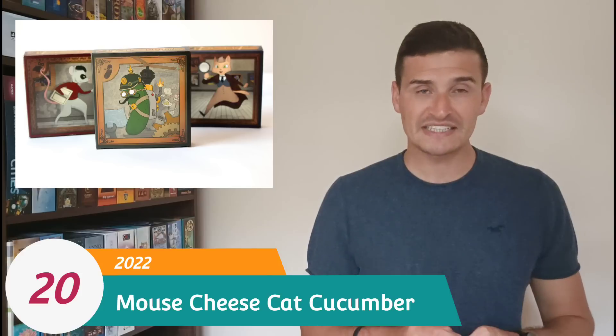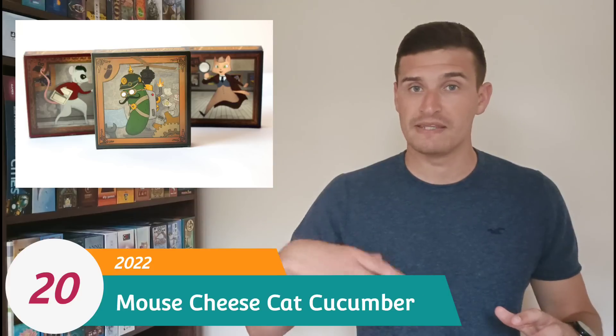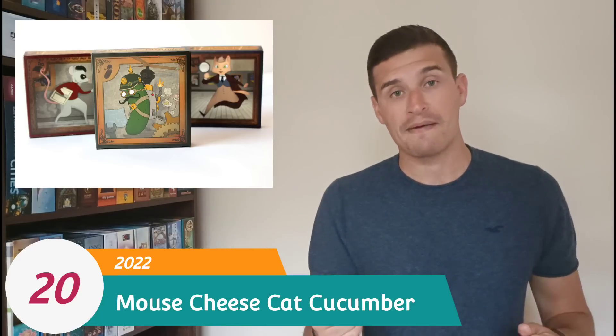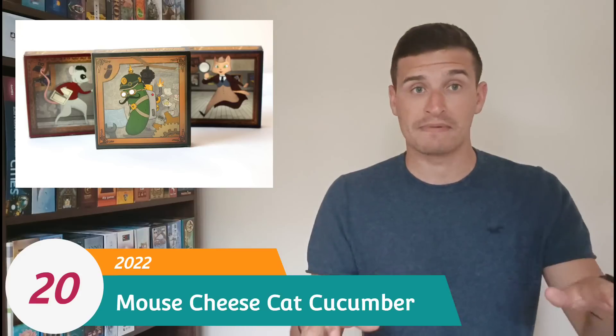At number 20 I have Mouse Cheese Cat Cucumber, which is a pretty unknown tiny box game. It's an abstract hidden role style game where each player has a different role — someone's the mouse, someone's the cat, someone's the cucumber and so on — and all of them have a different objective. For example, the mouse wants to get to the cheese, the cat wants to get to the mouse, and the cucumber wants to keep the cat and mouse separated. You do that by laying out square cards which start creating corridors, and you're trying to manipulate that to achieve your objective.